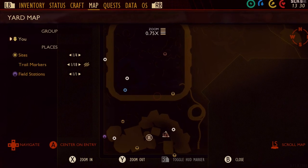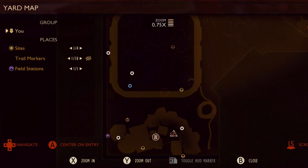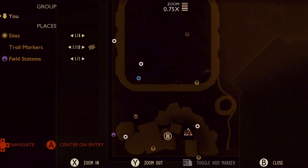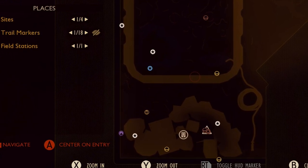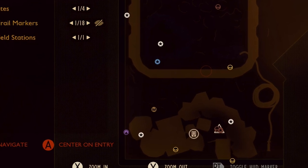Hello guys, it's Jade with a milk molar location guide for the new Grounded hot and hazy update. I'm going to show you where all the mega milk molars are in the trash zone, the black anthill, and the sandbox — and how to access them, not simply just where they are. Timestamps are there so you can stick to the zones. Don't forget to leave a like if you want to see more, and check out the other Grounded videos we've already done.